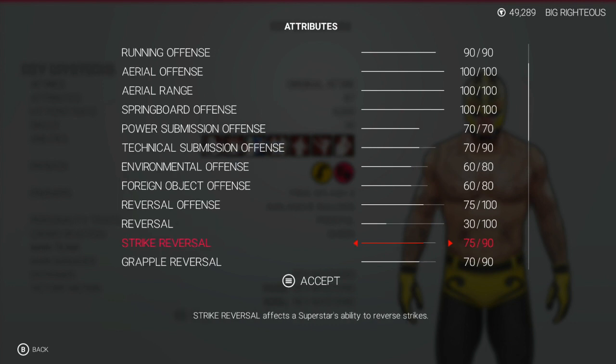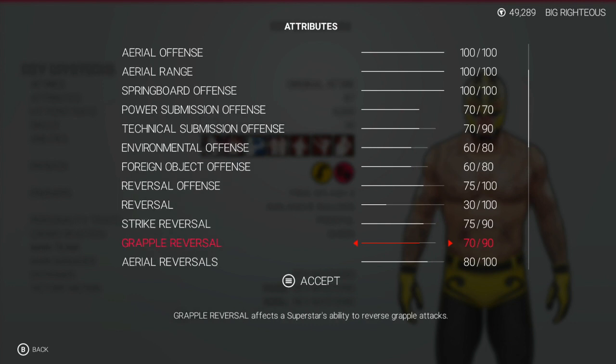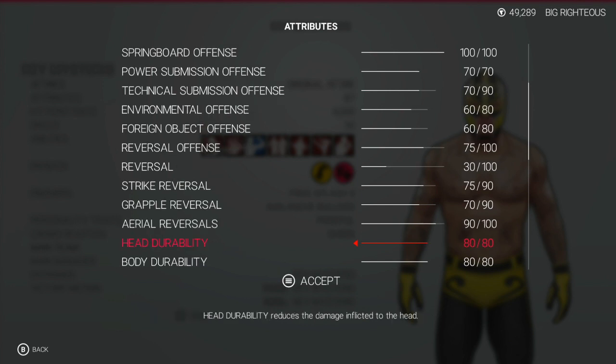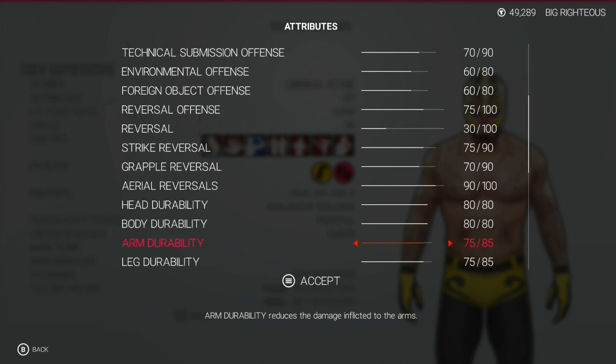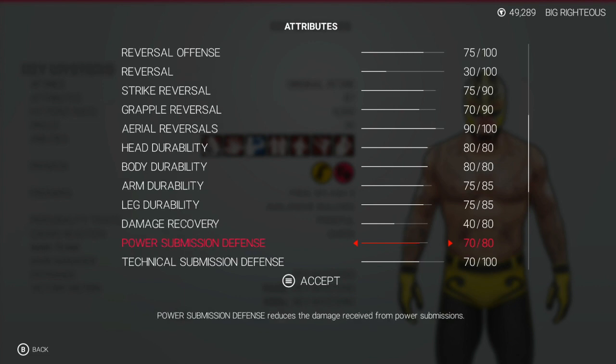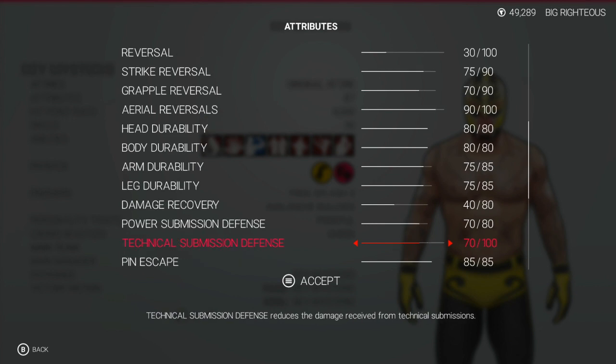30 on the reversals, 75 on the strike, 70 on the grapple, 80 on the aerial — you could go 90 for that just because he can. Head and body 80, 75, 75, arm and leg damage recovery 40 — because 40 is half of 80, at least last time I checked my math. Power submission defense, technical submission defense: 70, 70.